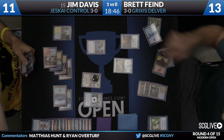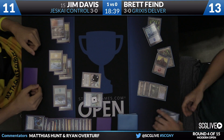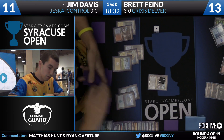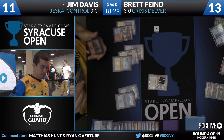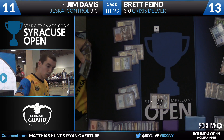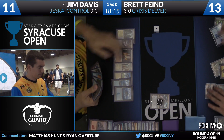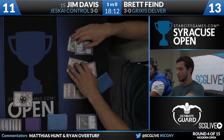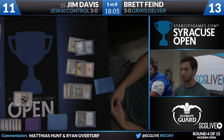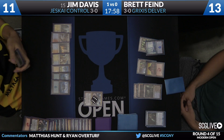Brett casts Mana Leak on the Spell Snare. Jim just has another Spell Snare — he'll re-Spell Snare the Snapcaster Mage. Style question: when it doesn't matter and you have the second Spell Snare, do you snare the Snapcaster a second time or snare the Mana Leak? When it doesn't matter, I snare the Mana Leak. Countering their counters adds insult to it. Jim refuels off the Ancestral Vision, back up to five cards, and pluses the Nahiri. Brett untaps to one card in hand, drawing to two, facing down a Planeswalker. He's down a game — this one will take the match.